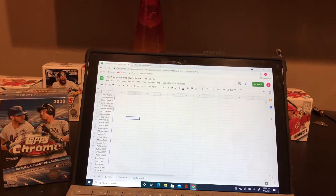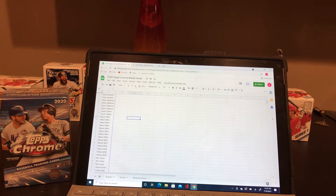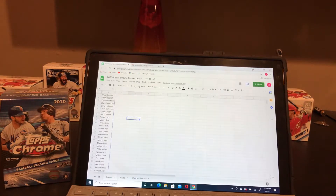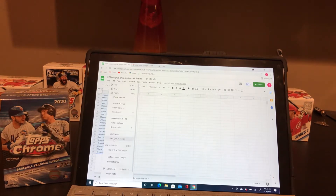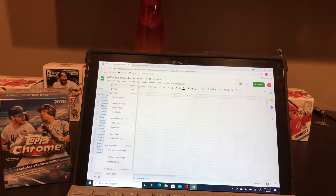We are off and we are going to start the 2020 Topps Chrome Baseball Blaster Break. Let's start off with the dice roller because we have it up right now. Roll two dice and we roll a five, meaning we randomize here a total of five times: one, two, three, four, and five.